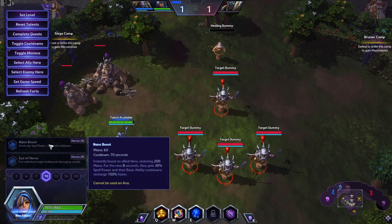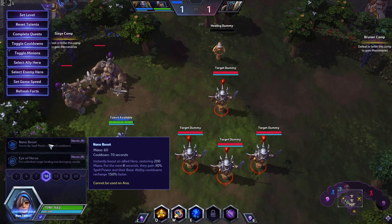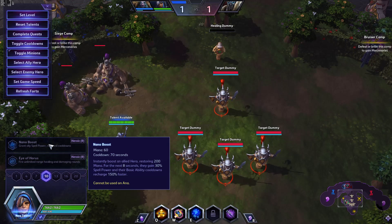Understand that her ultimate ability, Nano Boost, is very powerful on mages. It lasts for 8 seconds, giving them cooldown reduction, mana, and extra spell damage. I usually recommend throwing it onto someone right as the fight starts — right when they first start casting their first ability. The way spell damage works now is it activates as soon as you get the spell damage, not as soon as the cast was made. So if someone starts casting an ability and you Nano Boost them, they're still going to get that bonus damage. Use Nano Boost early so your ally gets the most value out of the spell damage and cooldown reduction.